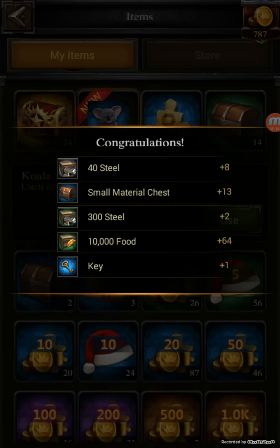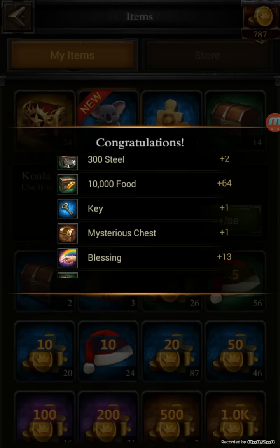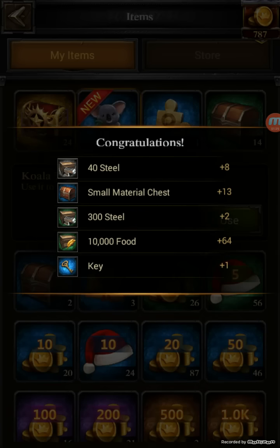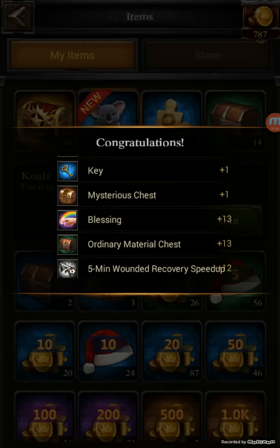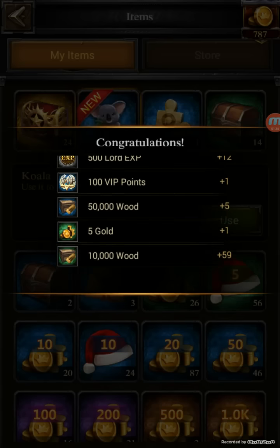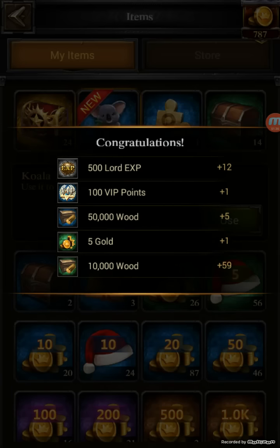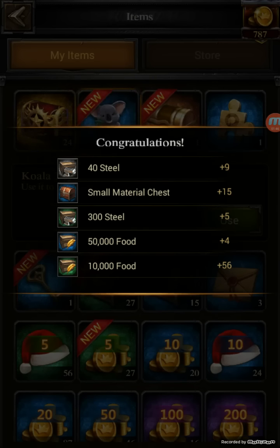You get keys and mysterious chests, and you need both to combine them to get the goodies. Decent resources - I've seen 5k steel from the boxes and a thousand gold was the best I got on one of my farm accounts. Decent speed ups too - this is way better than the last event. VIP and all sorts of stuff in there. I'm doing a couple batches just in case I screw something up. Tons of food.